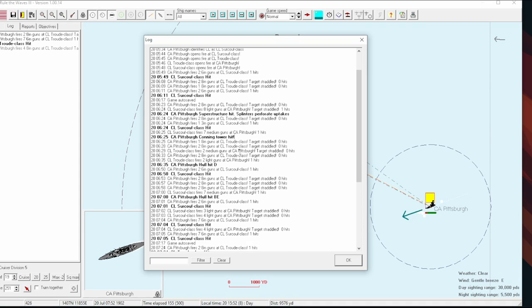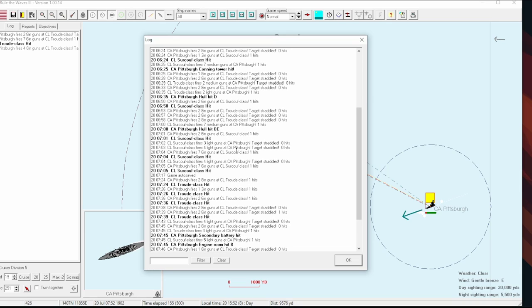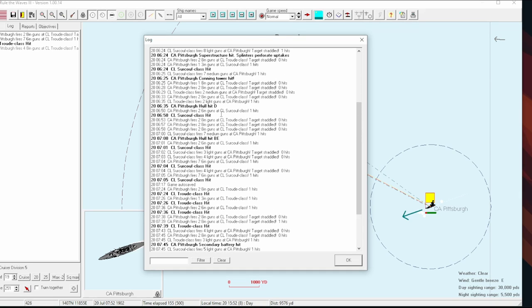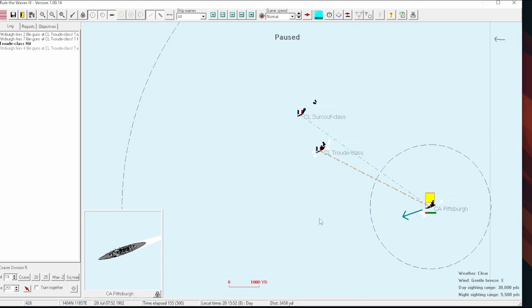'D' stands for deck. I don't imagine we're going to take any penetrating deck hits — our deck armor is probably too thick to be penetrated by six-inch guns. 'B.E.' is belt extended: you typically don't have as much armor on the very front and back part of your belt — the parts not covering critical infrastructure — and that's known as the extended belt. A secondary battery hit speaks for itself. The important thing to note here is that they have not yet penetrated any of our armor.